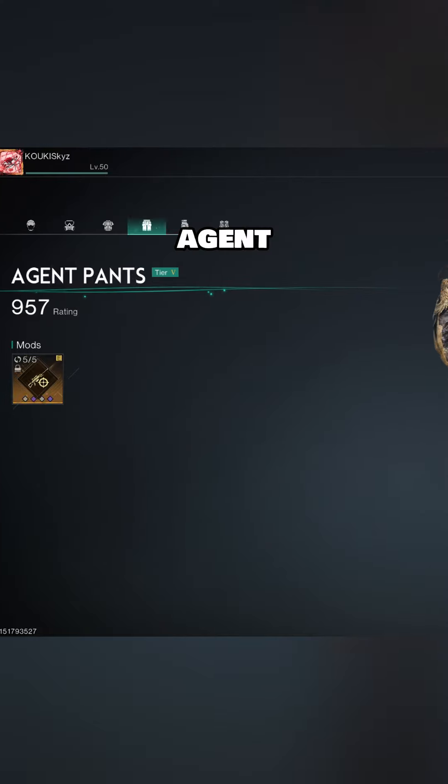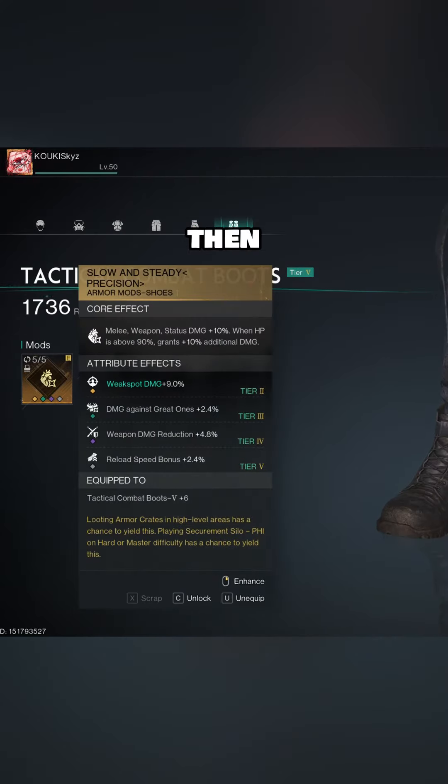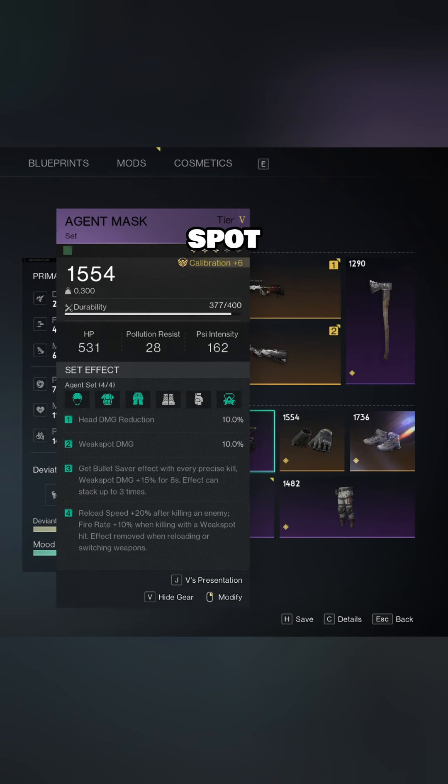The main armor set I use is the agent set, which gives an additional boost of 10% for weak spot damage, and then you get a 15% damage boost for weak spot that can be stacked up to three times.